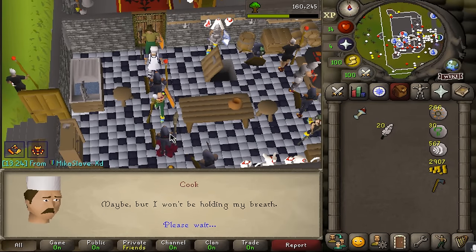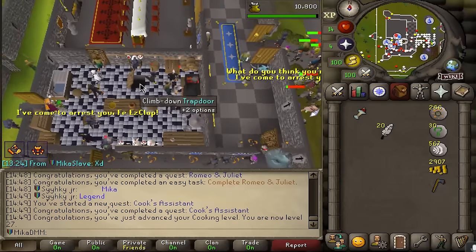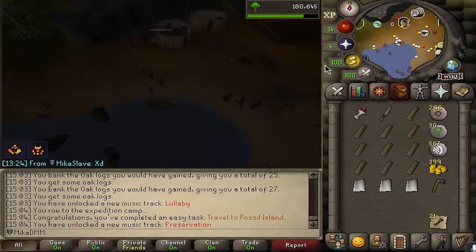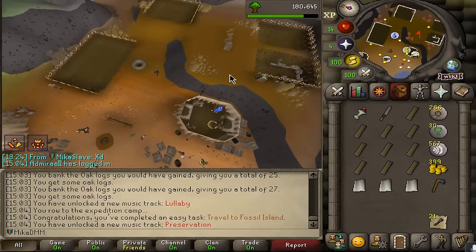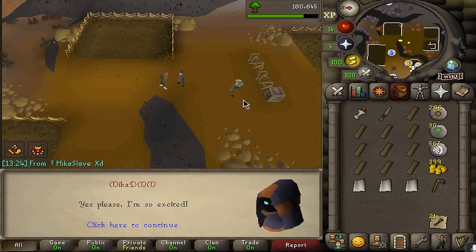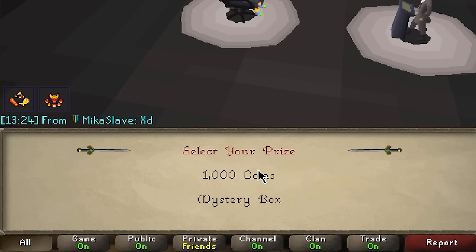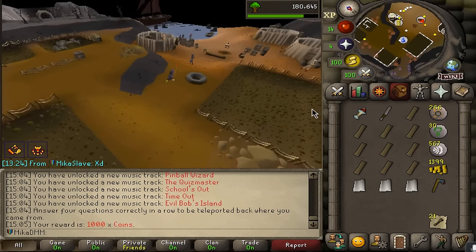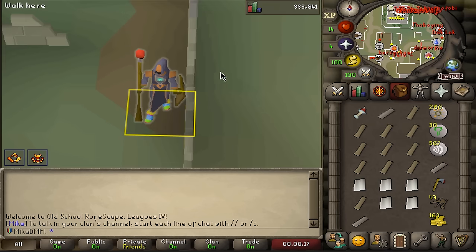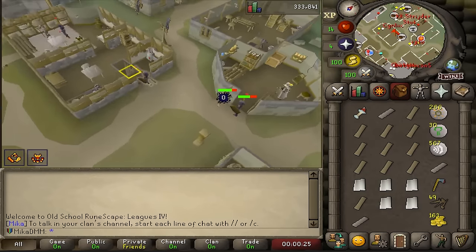Once logged in to Runelite, time to do some quests. Completed Romeo and Juliet and Cook's Assistant for points. For Cook's Assistant I need a fish and there's no bank nearby. Found a dog minigame NPC who gives 1000 coins for the reward - exactly what I needed to buy the ingredients! Won the puzzle, got 1000 coins. After three hours we finally managed to log into Runelite and can now properly play the game!